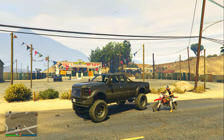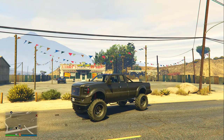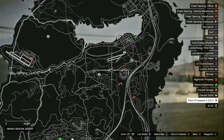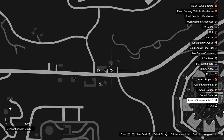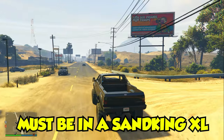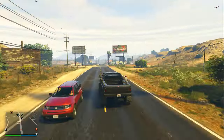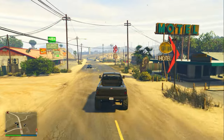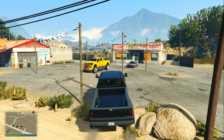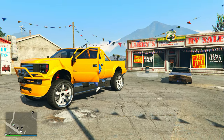For the next secret vehicle I'm going to show you how to find the modded Sand King XL — there are two different versions. Head over to this exact location right in front of the arm wrestling, at this exact parking lot. I recommend calling out a Sand King XL, or simply find one in the area. Once inside the Sand King XL, drive all the way down the road in front of the supermarket, do a U-turn, drive all the way back, and check the same parking lot. If there's no modded Sand King XL, repeat the process — it will eventually spawn.